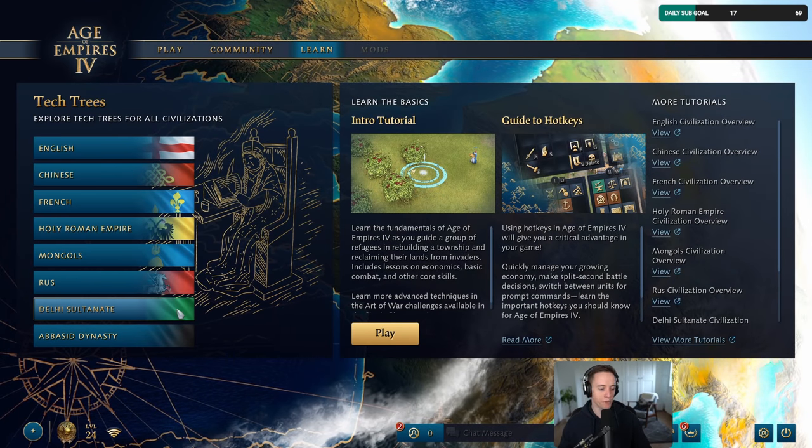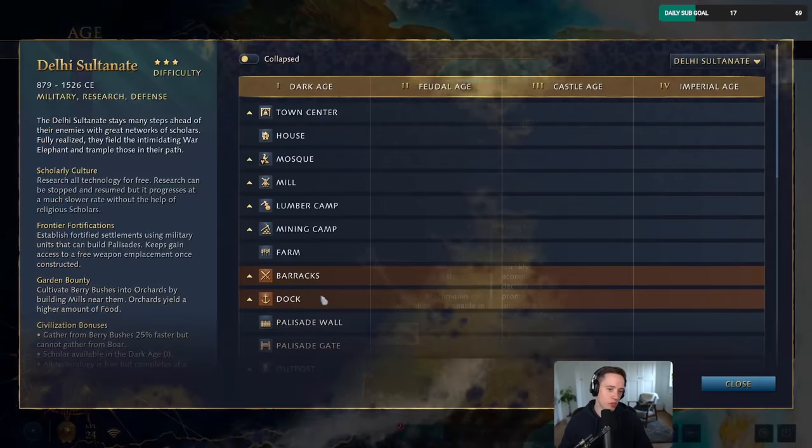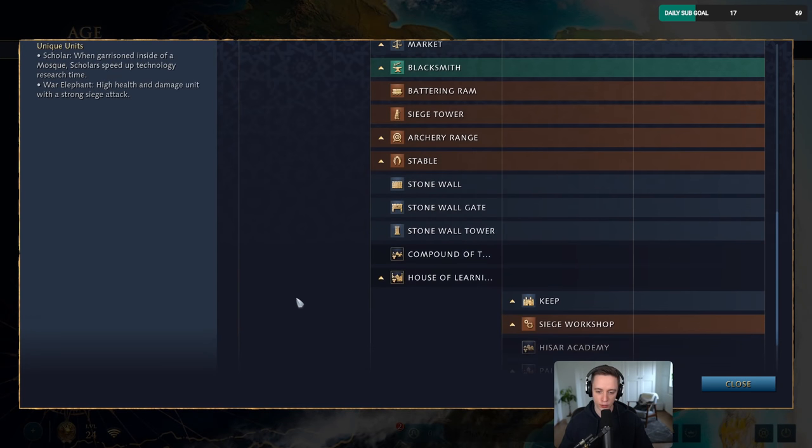Today I feel like making elephants. Also, the Delhi Sultanate, but mostly elephants, okay?